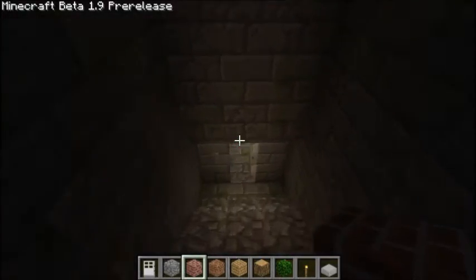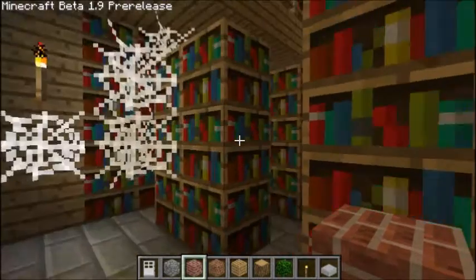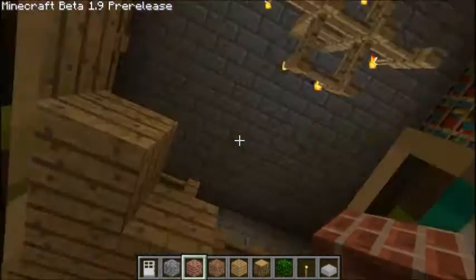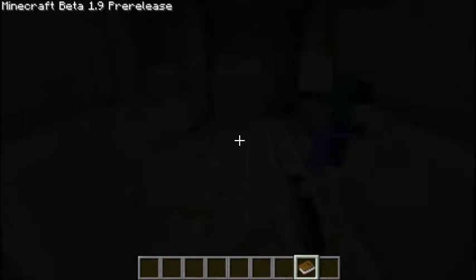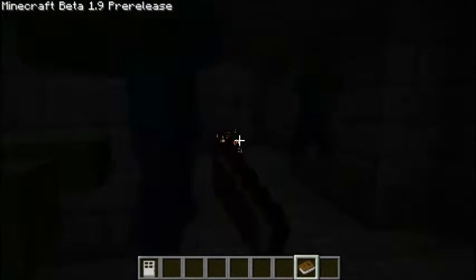Nether warts grow on soul sand and obviously in the nether. They spawn naturally inside dungeon things. This is a stronghold and this is a library. There are cobwebs that spawn naturally now — they also spawn in caves with spiders. Also in the corner is a chest over there.